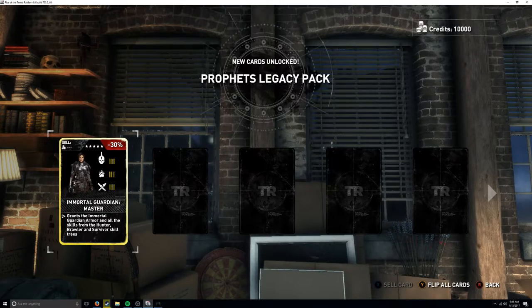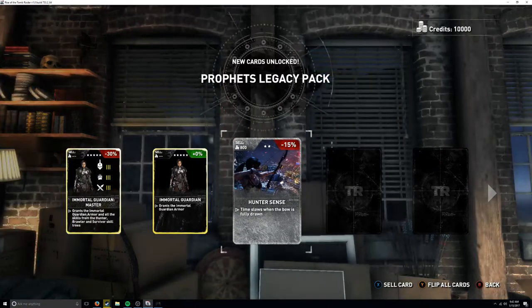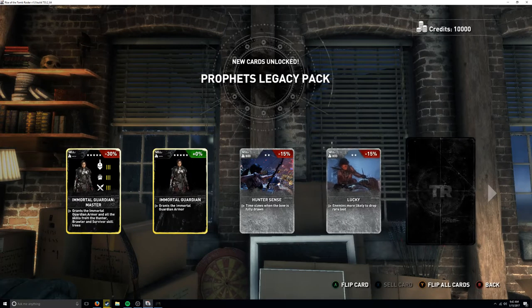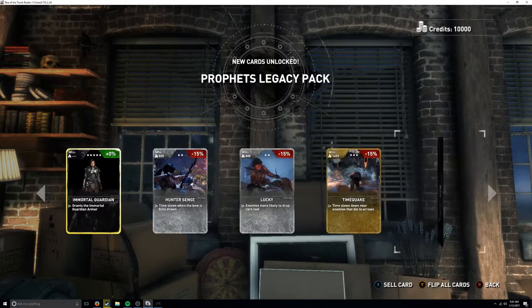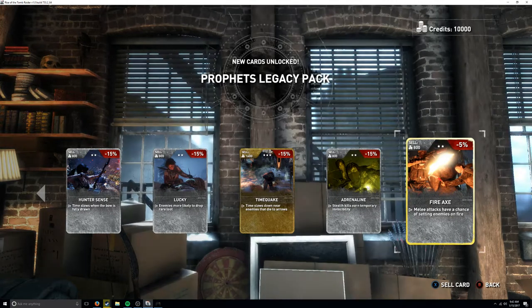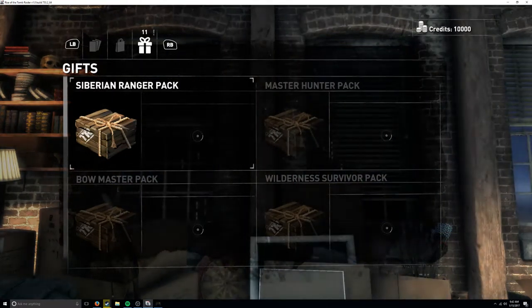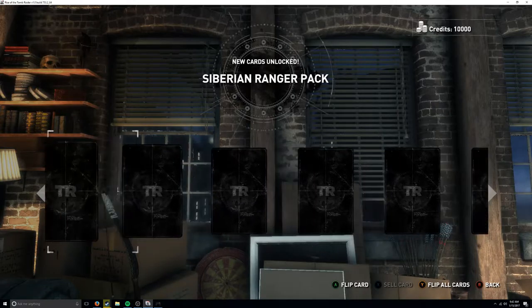Immortal Guardian master grants the Immortal Guardian armor and all skills from the hunter tree. The hunter sense card slows time when the bow is fully drawn. Another card slows time near enemies that die to arrows. Stealth kills earn temporary invincibility, and melee attacks have a chance of sending enemies flying. Bear in mind, what are these cards actually for?